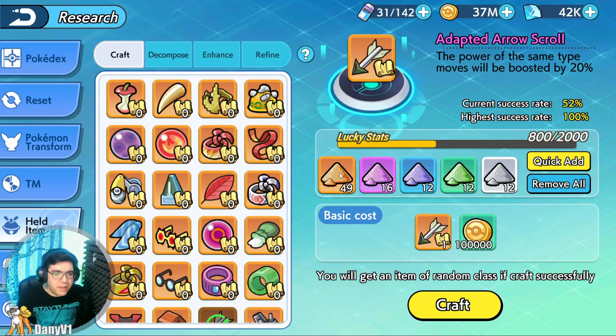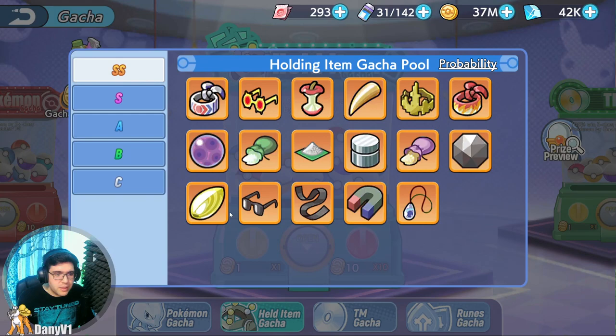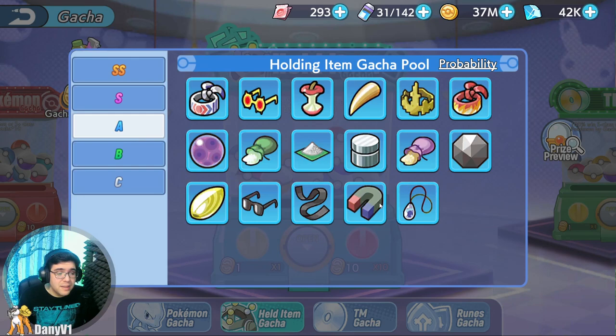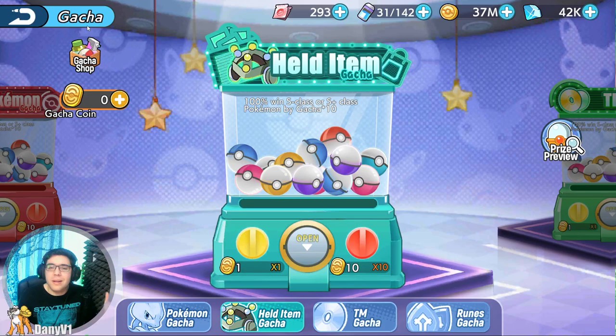Let me go ahead and do this Adapted Arrow scroll — that's something I'm trying to get right now. I'll craft it and I got a blue one. This is how it works: you have a chance to get between white rarity and orange rarity. There are all these rarities of held items and between each one, the effect gets better. For example, this magnet gives 7% more damage to electric type attacks at white, 10% at blue, 15% at purple, and 20% at orange. So getting the orange one is always the best option.